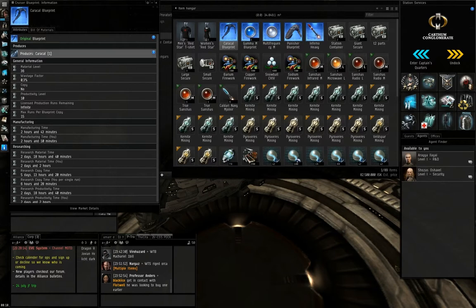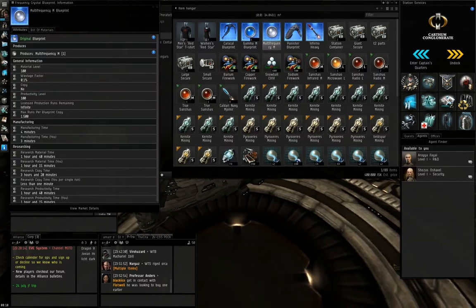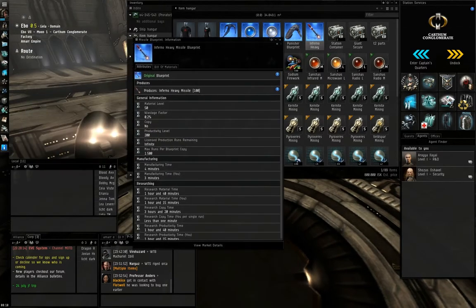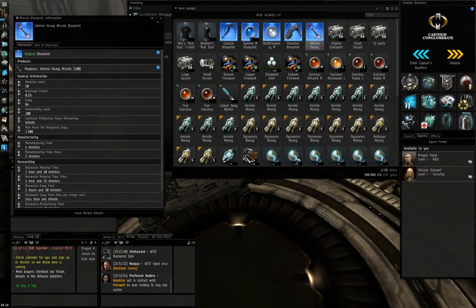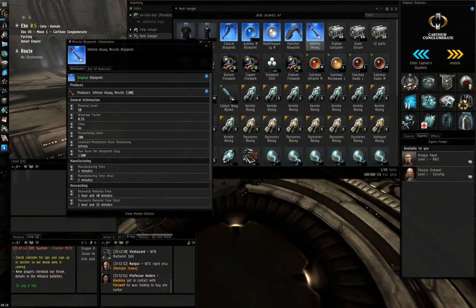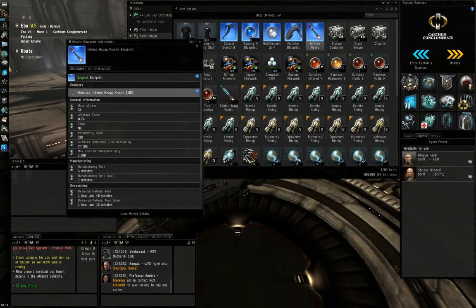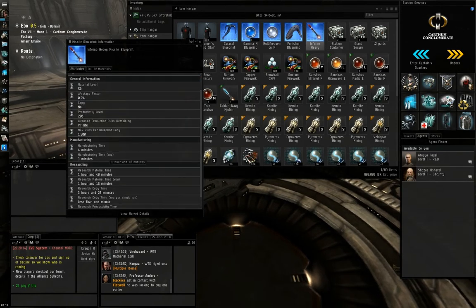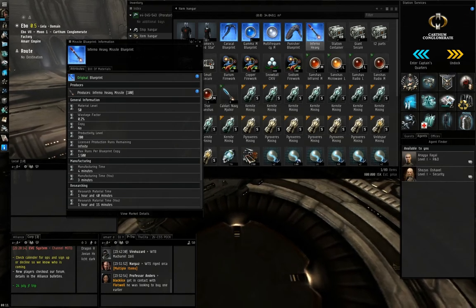For one run of laser crystals for turrets, one run produces just one crystal. However, for missiles, projectile ammo, and hybrid ammo it works differently. For example, if you start one run of Inferno Heavy Missiles, you get 100 missiles per run. The maximum number of runs on that BPC is 1,500 runs — meaning if you do all 1,500 runs you'd get 50,000 missiles total. That's how ammo production works.